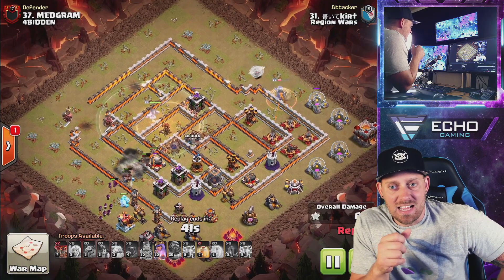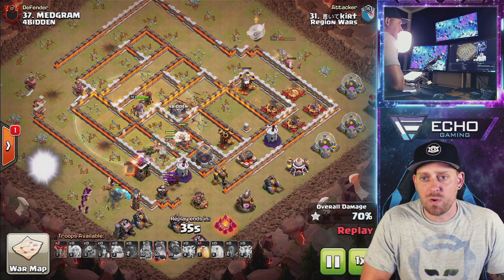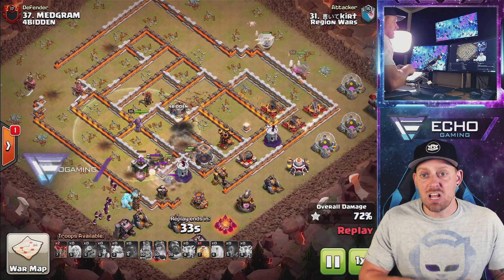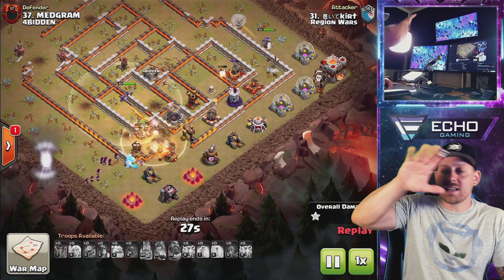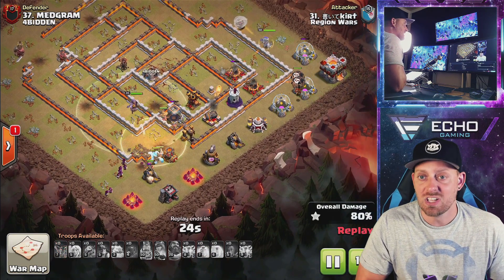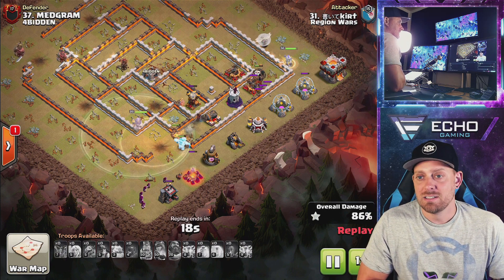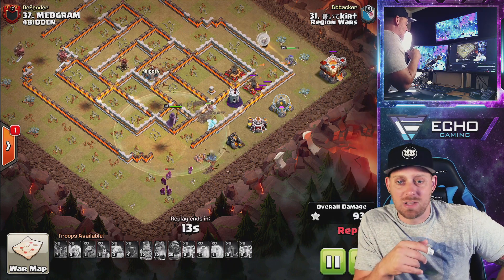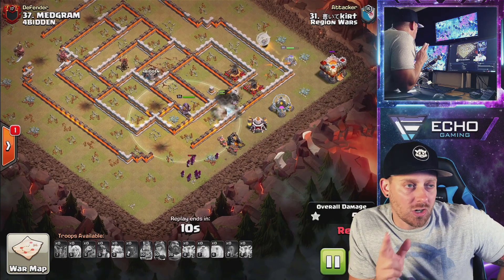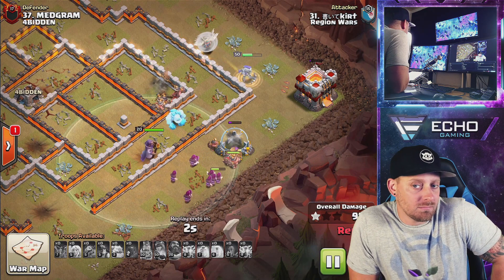Nice job with the freeze spell on the inferno tower. The Grand Warden's ability was already used. The Pekka is leading the way down in the south heading towards the west. The queen's healers are going to fall victim to that air defense — got to pop that queen's ability right there. The miners came through and were the actual heroes of this attack, keeping those healers up and allowing the queen to continue pathing around the base. Her ability was used, so you need to make sure she's not being targeted by anything. We've got an ice golem coming around as well — do you call it a golem or a golem? That's the quiz question of the day.